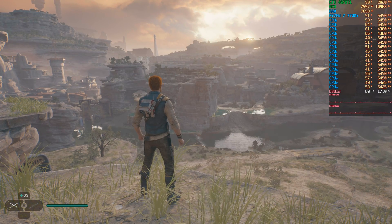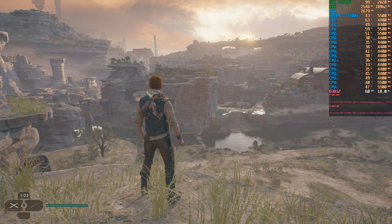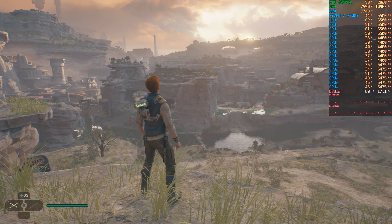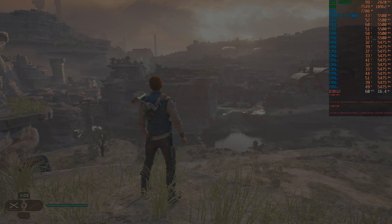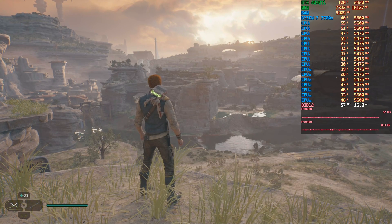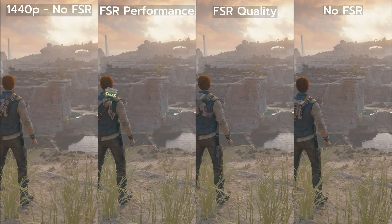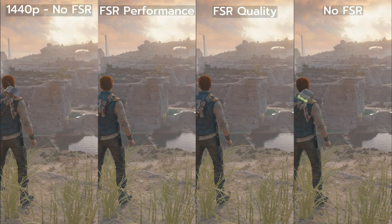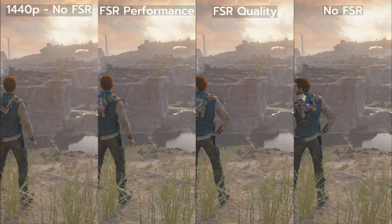I record this footage with OBS Studio which probably costs me a few fps as well, but shouldn't interfere when comparing settings. Since FSR renders the game at a lower resolution and scales it back up to 4K, I was wondering how the game would run at 1440p instead. The game looks a lot less sharp at 1440p and performance is about five percent lower, so I stick with the higher resolution and FSR in performance mode. Looking at them side by side I don't really notice a quality loss between no FSR or FSR set to quality mode. FSR performance mode looks a little less crisp but still way better than 1440p, and keep the performance win in mind.